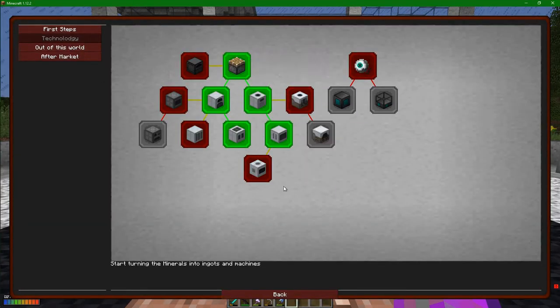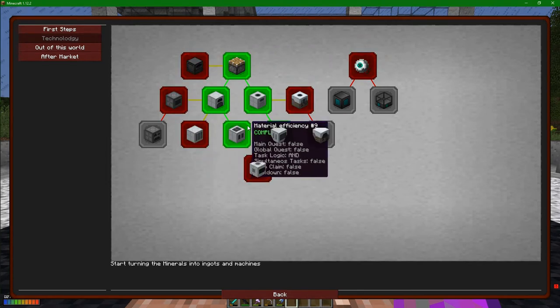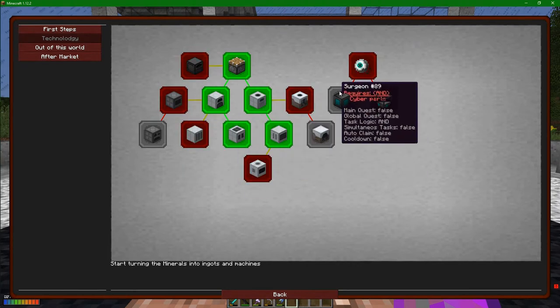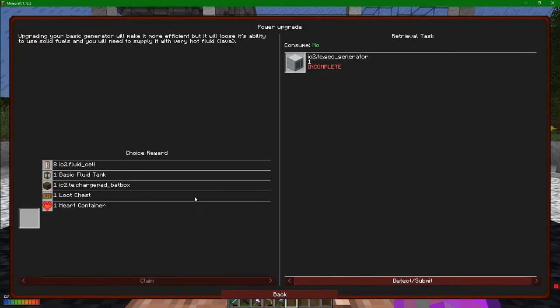If we come into the gold quest line here and go to technologies, you can see there are various things we can do. Over here we have a power upgrade. Also I'm having some sort of rendering issue from the last update - I'm not sure what actually caused it, but I'm definitely having a rendering issue.